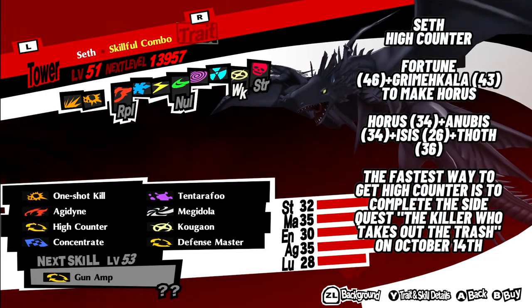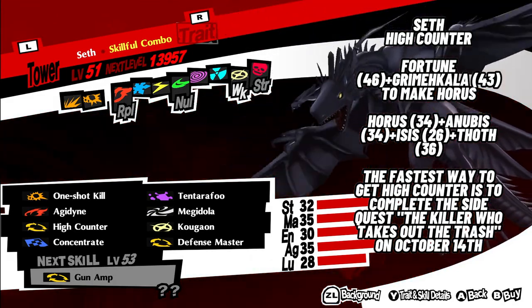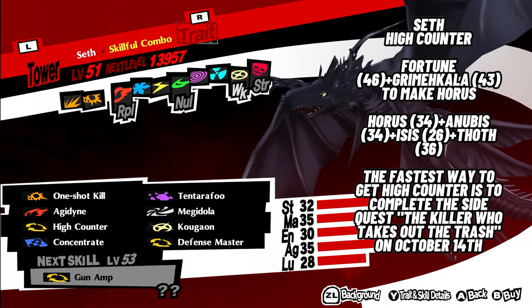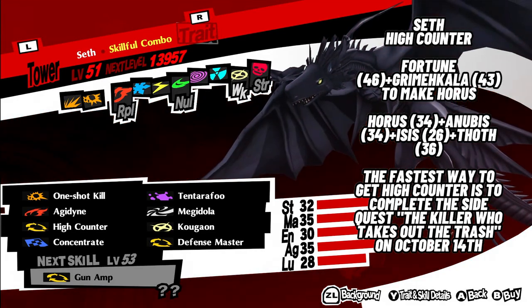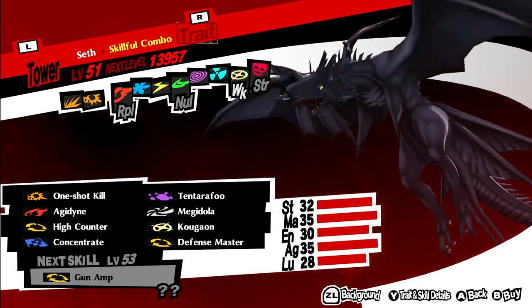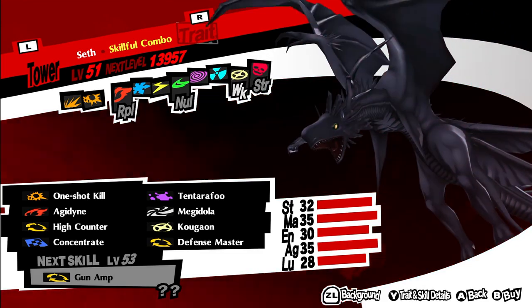10. Seth with High Counter. Use Fortuna level 46 plus Grimehkala level 43 to make Horus. Then use Horus level 34, plus Anubis level 34, plus Isis level 26, plus Thoth level 36. To get the skill card for High Counter, you can complete the side quest 'The Killer Who Takes Out the Trash,' which becomes available October 14th. This is the fastest way to get the skill.